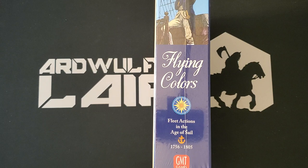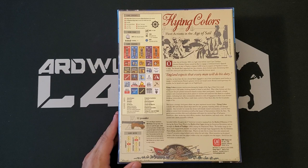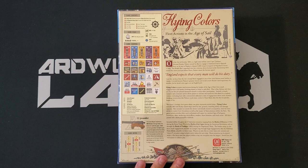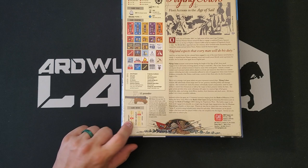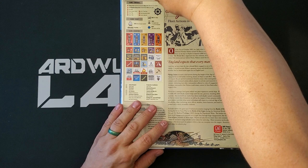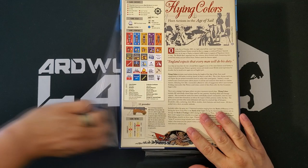The first thing we noticed, and one of the first things that I really approve of, is the fact that it is in a fat three-inch box. Good show, GMT. I like to see the three-inch boxes for games that are going to need that amount of space to store all the components. Complexity on the meter here is five out of nine on the GMT scale, and solitaire suitability is seven out of nine. Complexity five out of nine sounds pretty reasonable. So let's open her up and see the goodies.